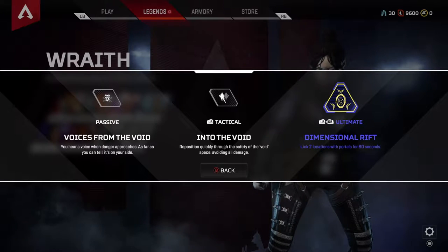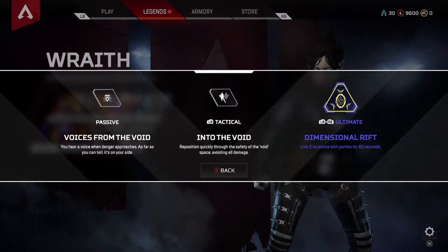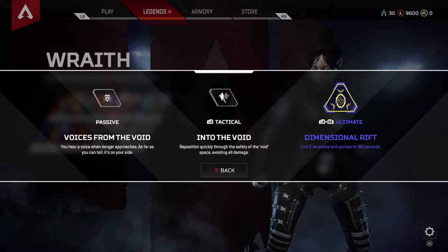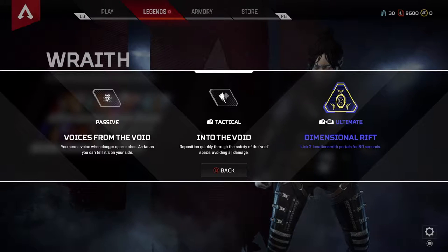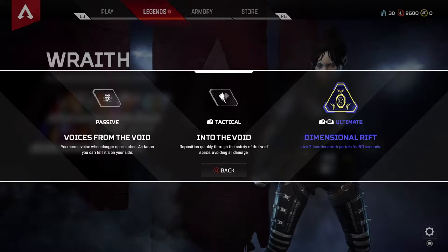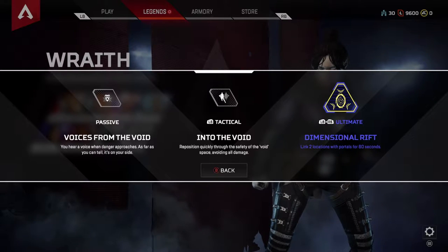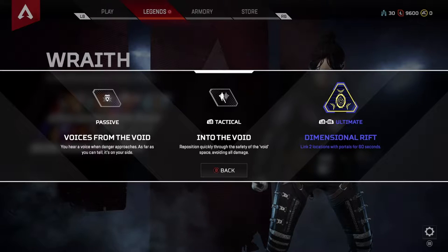After that, we got Wraith. Wraith is a very strong character — definitely up there. Her passive ability is Voices from the Void. Essentially she starts saying things when danger is nearby, which is fairly strong. I've used her before and told my team we got people nearby when nobody knew they were nearby because of her voices. It's almost 99% accurate — it's never failed me. Her tactical ability is Into the Void — essentially just a disappearing act. She activates it and disappears for a short period of time. You can't take damage from bullets or grenades while you're in the void. Then there's the ability that kind of puts the Zipline to shame: the Dimensional Rift. You can link two points exactly like the zipline, but you can't get shot at, it's much faster, and while linking the two points she turns invisible and can quickly go behind enemies so your whole team can rift in behind them without them knowing.